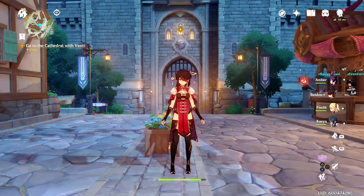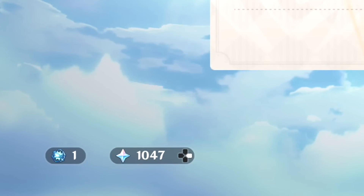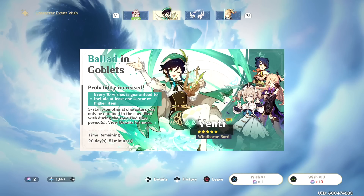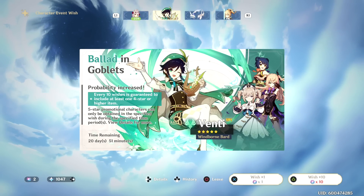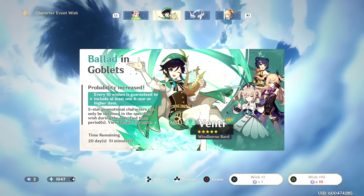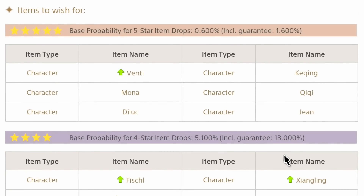Once you're a bit further along, maybe Adventure Rank 15 after doing more story, you'll be wondering how to spend your wish currency. If you still want a character you didn't get, keep going for it — there's nothing wrong with that. Now there are two types of banners: the default banner with Jean and Diluc, which is always available, and the intertwined fate banner, which is the character event banners. The rates are 1.6% on a multi-summon for a 5-star, which is a very small chance. This matters especially if you're free-to-play or a budget player not planning to spend money.